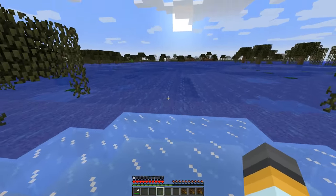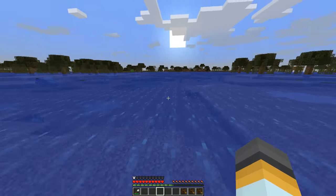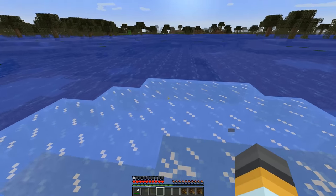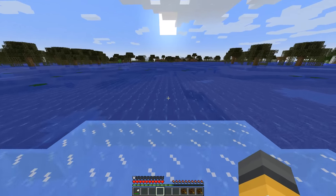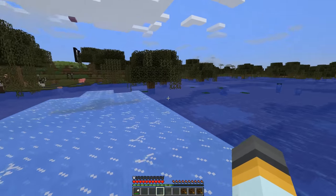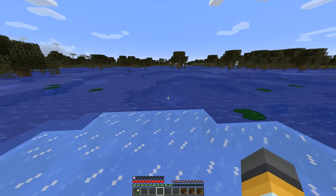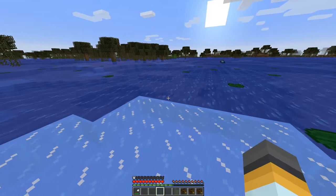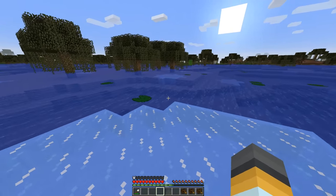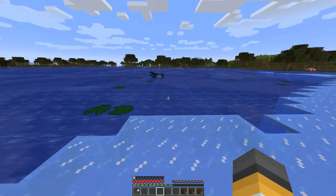Now it doesn't work if you jump into the water. But if you stay on the ice and run, it'll keep up with you — you can't jump because you'll jump into the water, but it'll keep up with you and paint ice all over the lake. It's a great way to cross over oceans very quickly. And as you can see, the ice thaws behind you as you move, so it's not permanent.